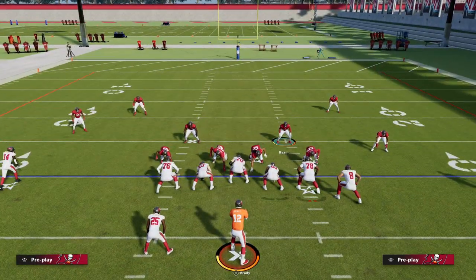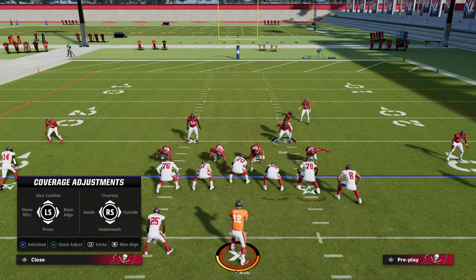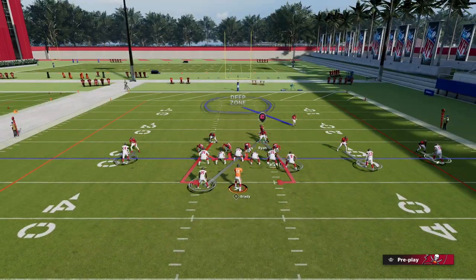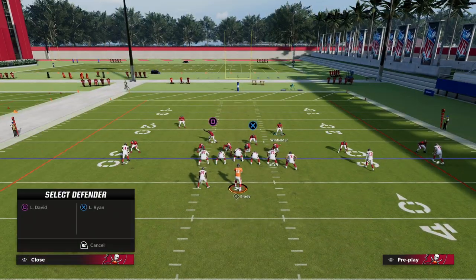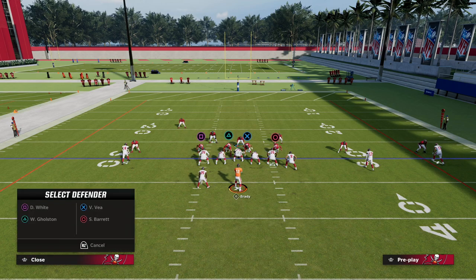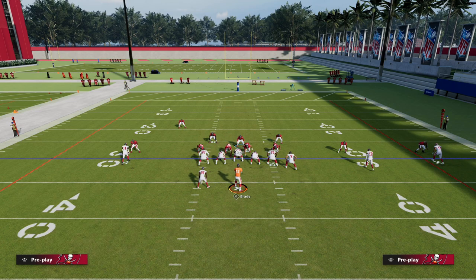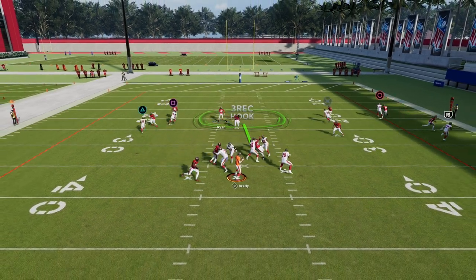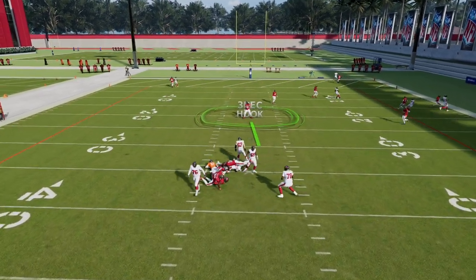This blitz can be run in a lot of different facets — there are a lot of different concepts within the Big Nickel Over G. For example, you can press your man coverage, bring this guy down, man the safety up on the tight end, and user this defender right here. On the right side you can drop zones into coverage — drop a flat zone to help with the trip side. It's a great coverage defense as well as a pressure defense.